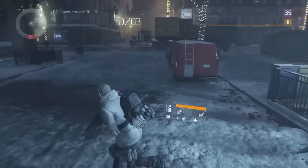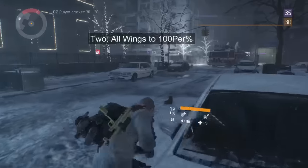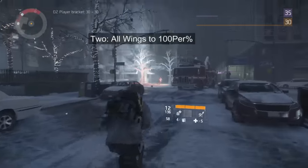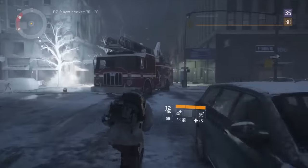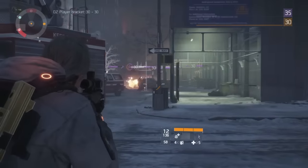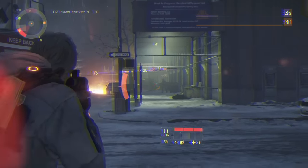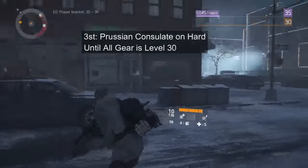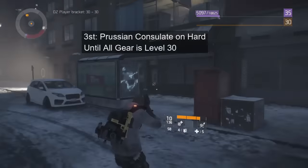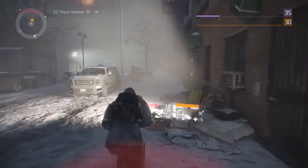Another thing you want to do is make sure you max out all your wings to 100%. It's not exciting, but it's going to benefit you in a lot of ways and it shouldn't take too much time. Third, go ahead and do that Russian Consulate mission on hard — do it a couple times until all your gear is level 30. That's going to help you out a ton, especially in the dark zone.